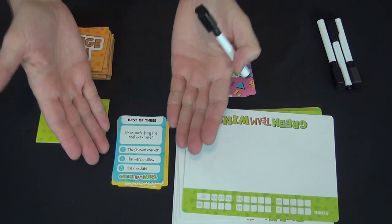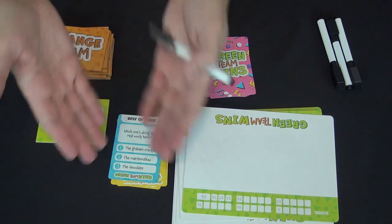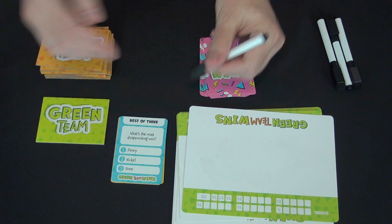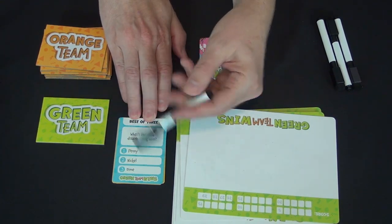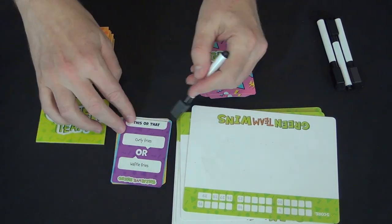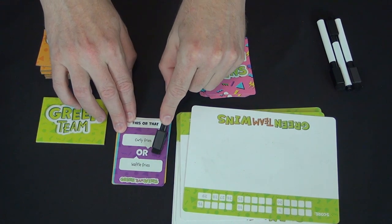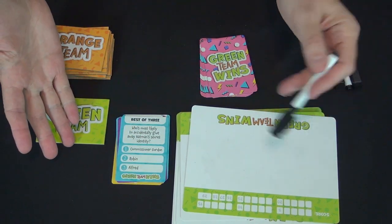Some questions make sense only within a certain context. If you haven't had a s'more, the question does nothing for you. We were playing with people who are not US natives, and 'what's the most disappointing coin—penny, nickel, or dime?' meant nothing to them, so we just chose another card. Similarly, 'curly fries or waffle fries?'—people said, 'what are waffle fries?'—so we threw out that card and got something else. That happens from time to time.